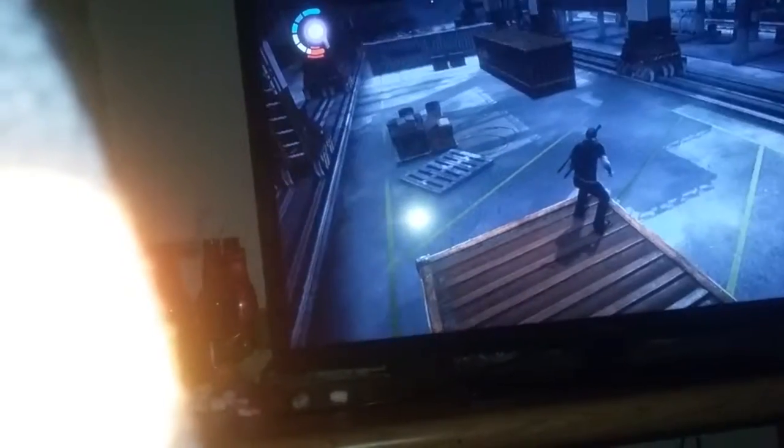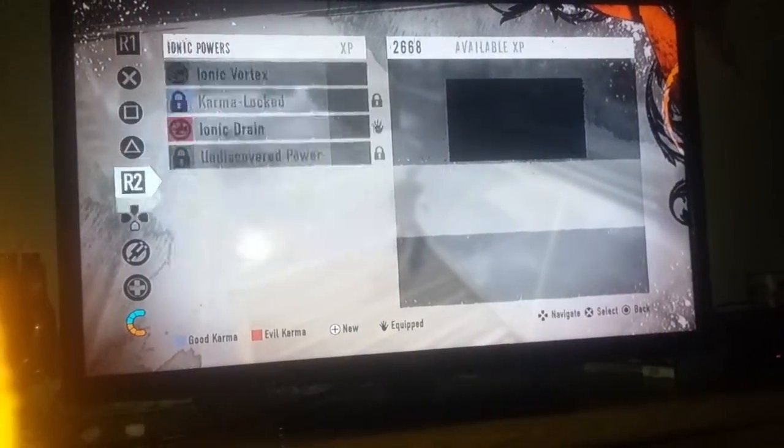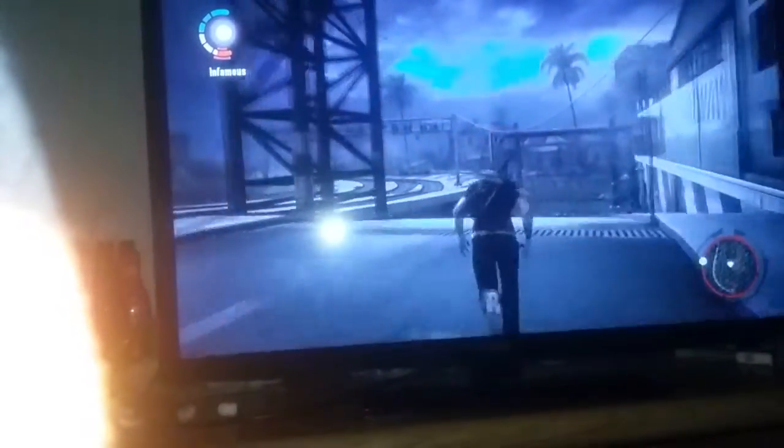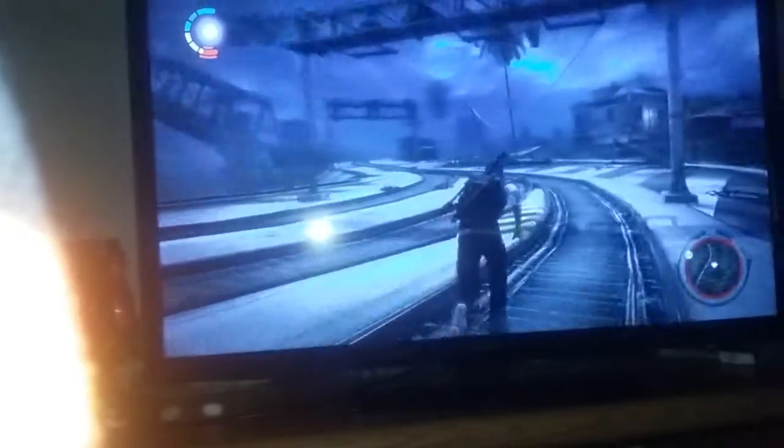And boom, we're here — completely in the powered-down area. If you're wondering how to get power: you'll probably be playing evil if you have the Firebird Strike, so you just need to bio leech somebody. There are always, as far as I know, some ice guys right near the end of the bridge. Since this is powered down, there's no place to get power otherwise — that's why you need to bio leech someone.